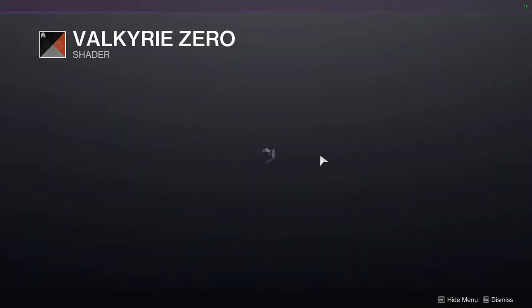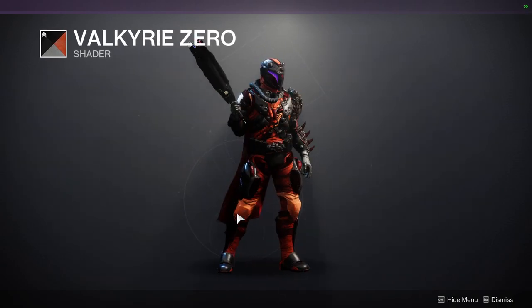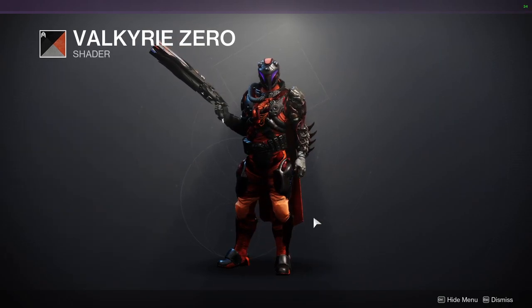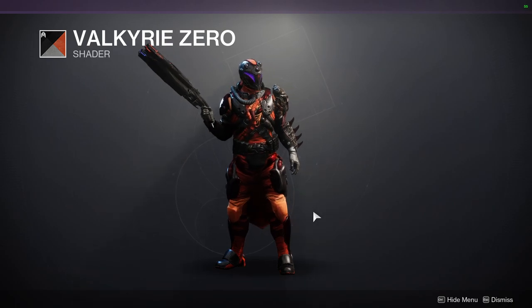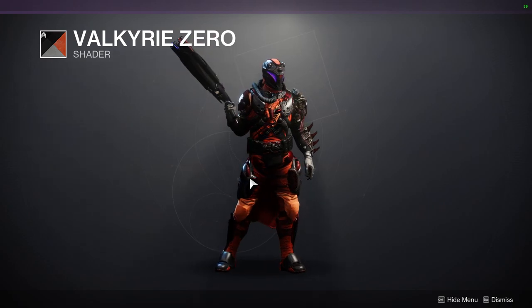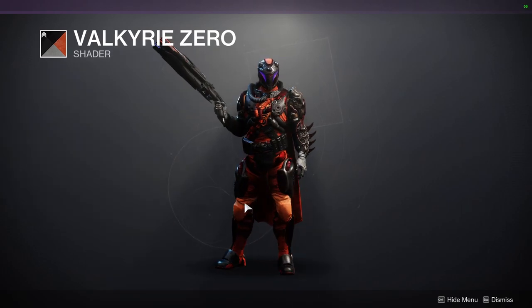This is a really cool shader. I know it doesn't look good now, but when it comes to plate armor it is a really good color. Not only that, it also has some really good red in there, so I would definitely pick this up as an additive to a shader combination. When it comes to plate armor it's gonna look amazing. Ignore the cloth armor — I know this looks really terrible — but on plate armor it just looks so amazing. You get this really deep red and this really dope black.